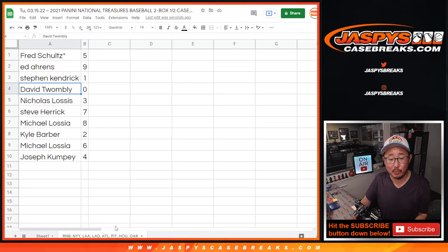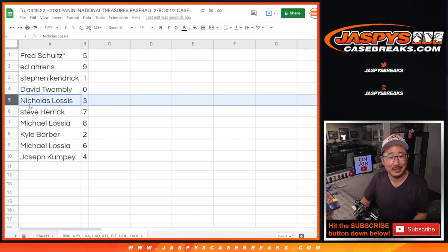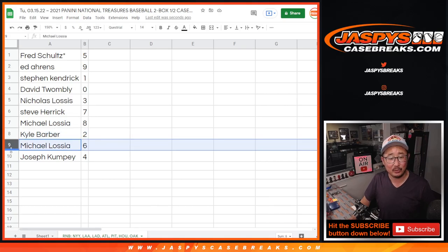Fred with 5, Ed with 9, Stephen with 1, David with 0. So David, you'll get any and all redemptions for that group of teams down there, including 1-of-1 redemptions. Stephen, you'll still get live 1-of-1s — that instance I think I could probably count on one hand happening, but that's the disclaimer. Nick with 3, Steve with 7, Michael with 8, Kyle with 2, Michael with 6, and Joseph K with 4.